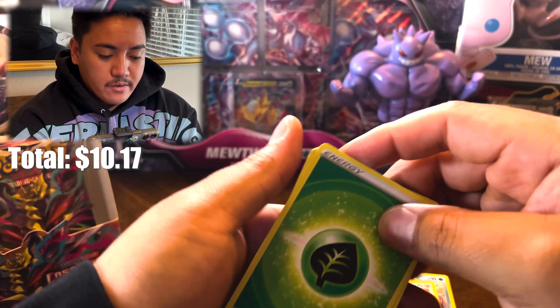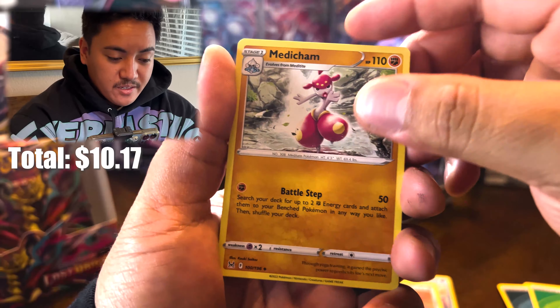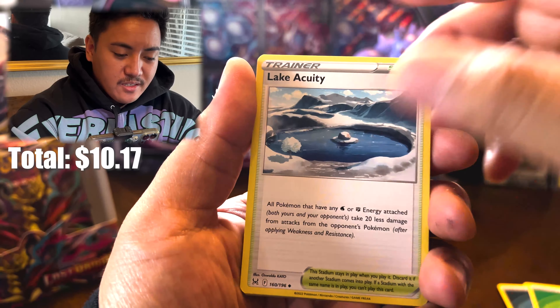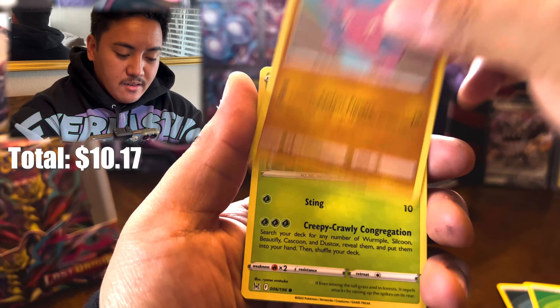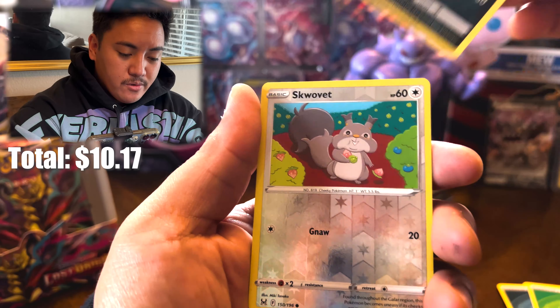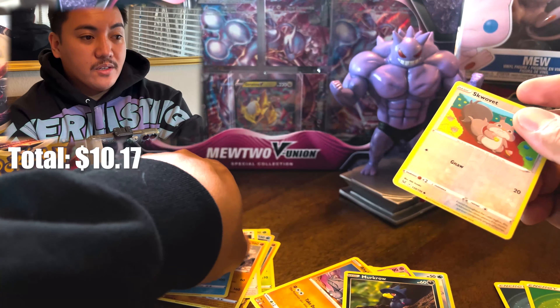Pack eight: Fire/Leaf — Weakness Policy, Medicham, Mian Xiao — that's very Chinese sounding — Lake Acuity, Luvdisc, Gligar, Wormple, Rhyhorn, Murkrow, reverse Squawkabilly, and non-holo Politoed.